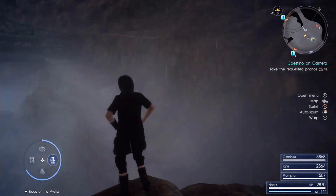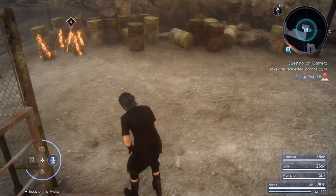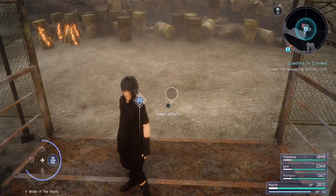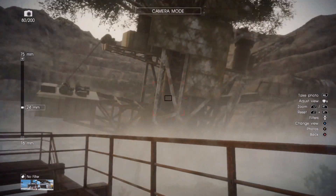Off to the next one. This teleport is there. The third one — snap a picture of the broken machine. It's the other side. It's the high spot, just follow it on the map.